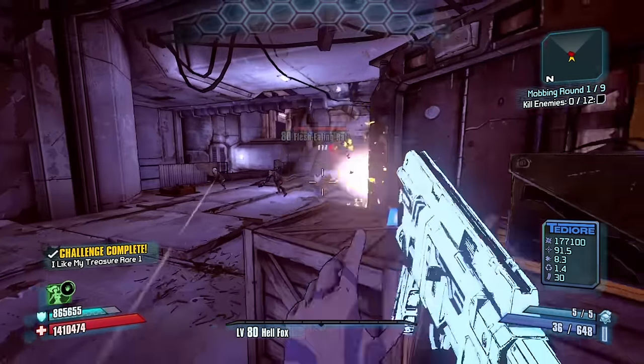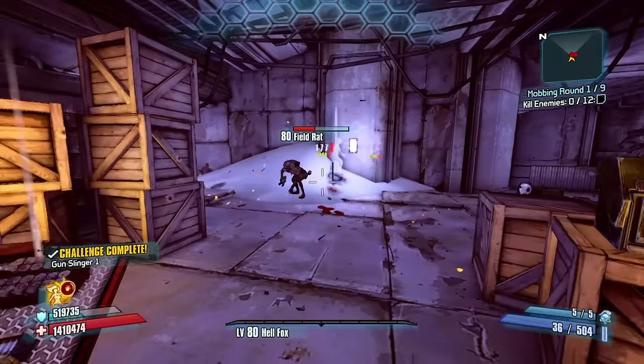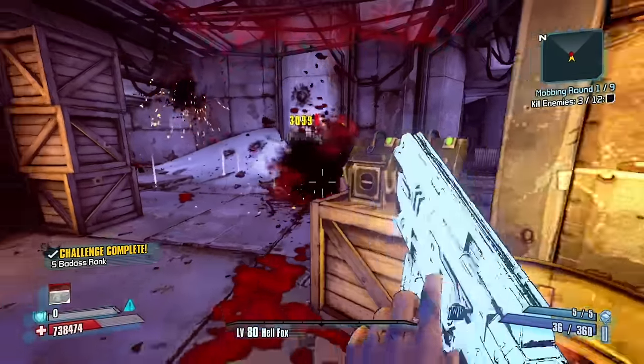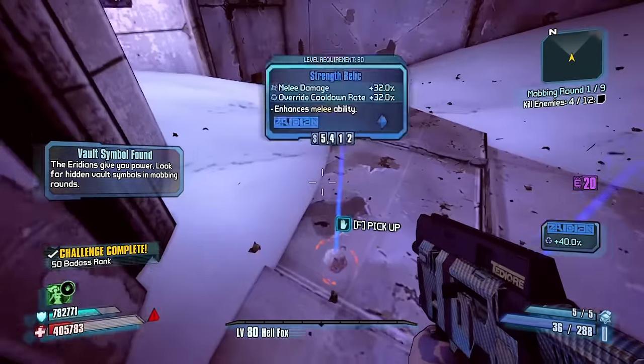The hardest enemies to hit in the game are these rats — that's three missed Chucks in a row. Four. Look how much they move, it's actually really obnoxious. They make me waste all my ammo. There we go. You guys do that, and I'm going to get my Borderland Symbol here.